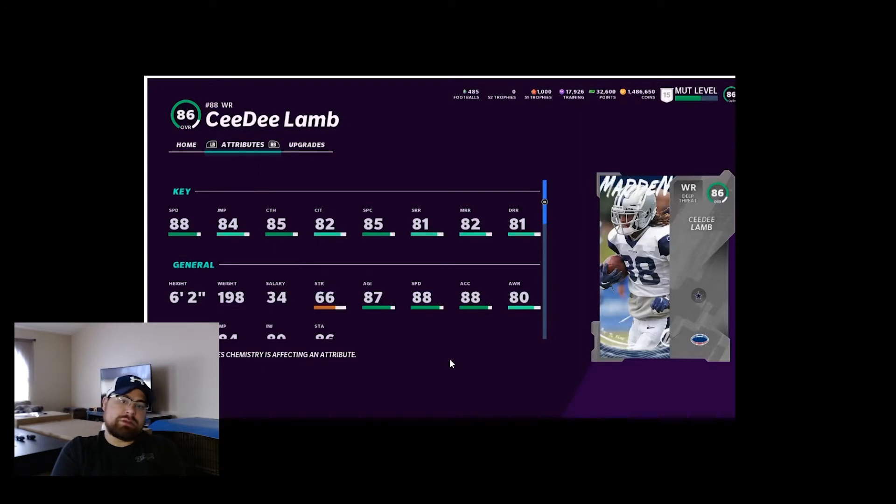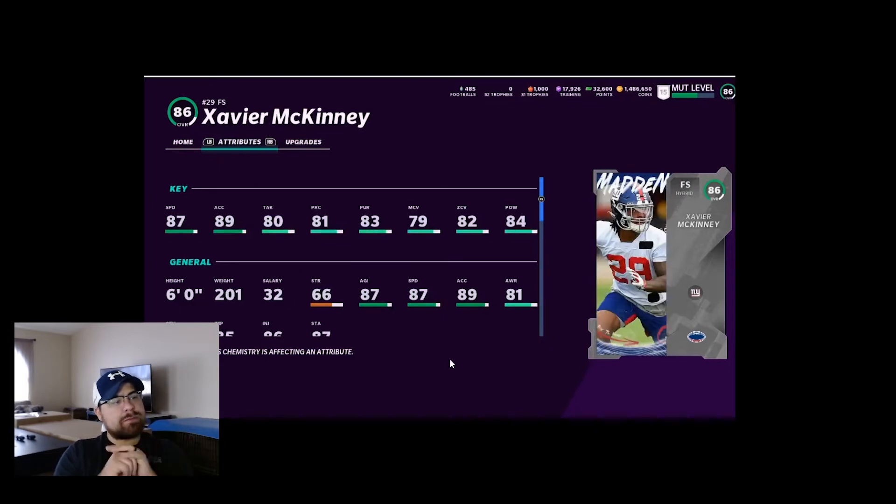Apparently there's no update. We got CeeDee Lamb here, and there's one more rookie premiere: Xavier McKinney. They're all 86s. McKinney has 87 speed, 89 acceleration, 80 tackling, 81 play recognition, 83 pursuit, 79 man coverage — definitely not the best man coverage — and 82 zone, 84 power. With his low overall, most people might end up just user-controlling him because of his speed.